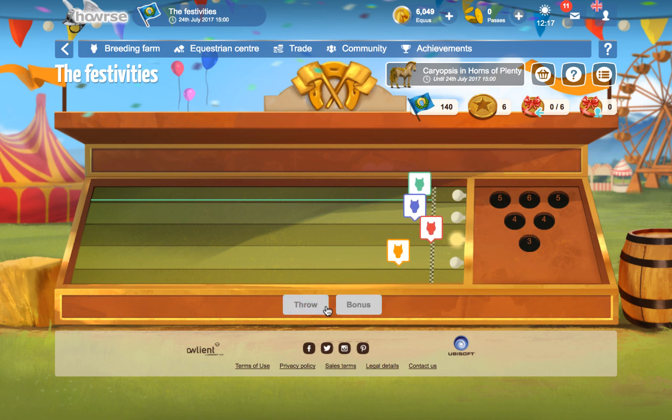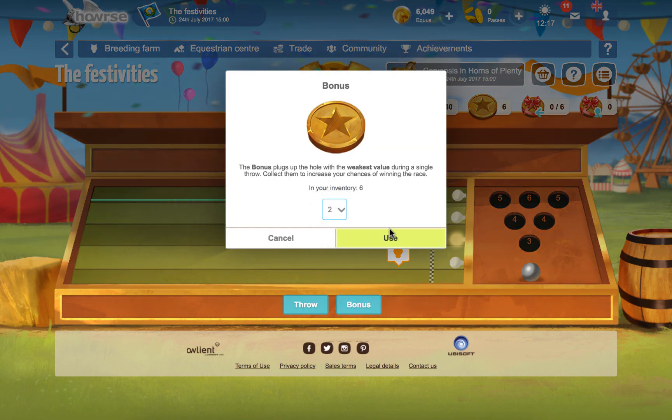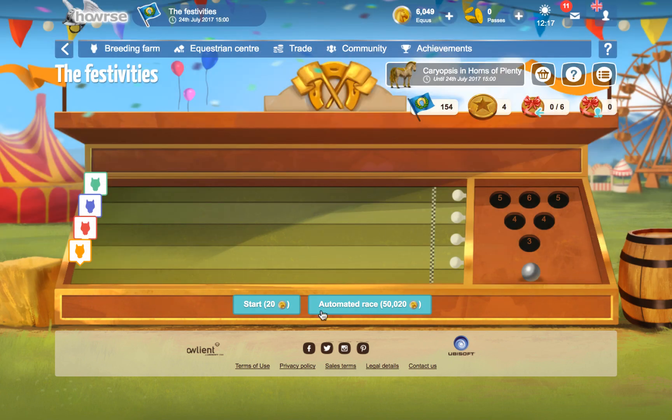I thought this was kind of disappointing. I'm just going to use bonuses, not for really any reason at all. We got 14 flags for that. This is what I meant about the automatic races — they got to a point where it starts to add on whatever is here, so I don't think it would have been any cheaper to do automated races. If anything, it's definitely going to be more expensive. And I don't think it's worth doing.